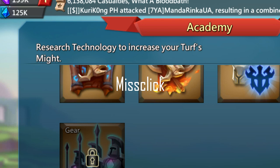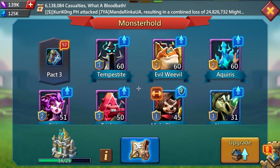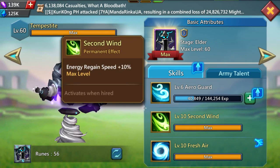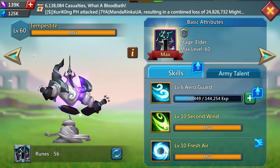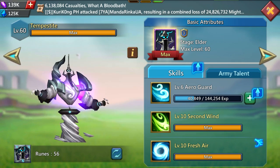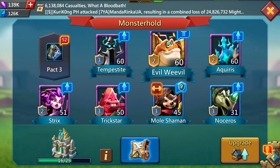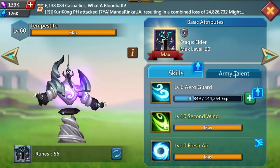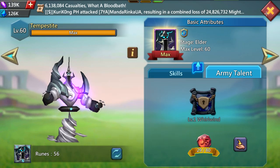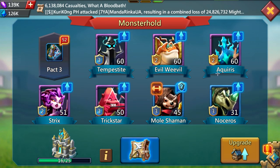Here's what my familiars look like. I've been working on them for a few months. I maxed this one out because it regains energy a bit faster and has the Fresh Air ability — 20,000 random T1 troops isn't bad, though sometimes wasteful. Its army talent isn't great for traps because 10% of your troops have to die for it to activate, which means about 1.5 million troops — that never really happens.